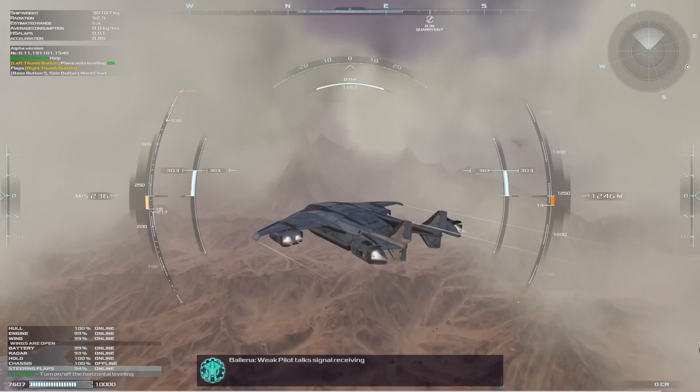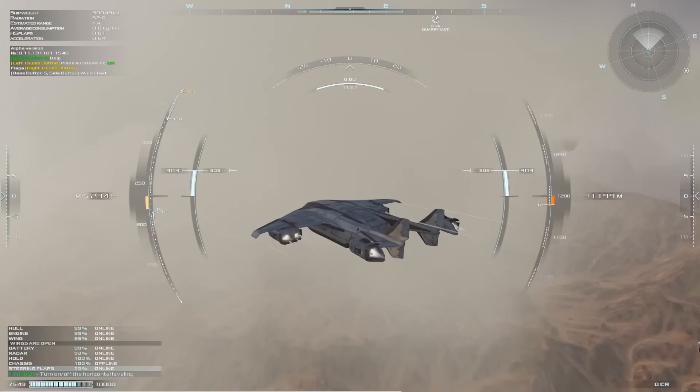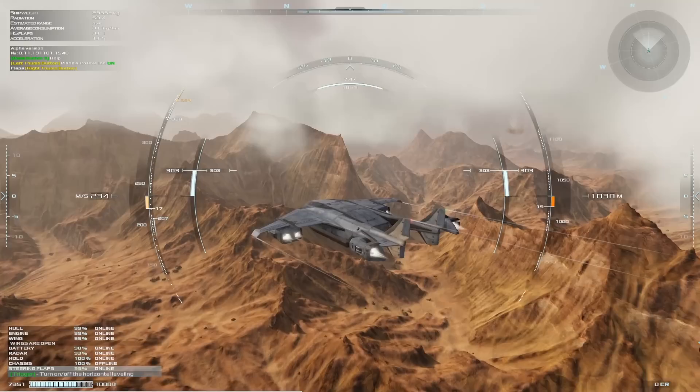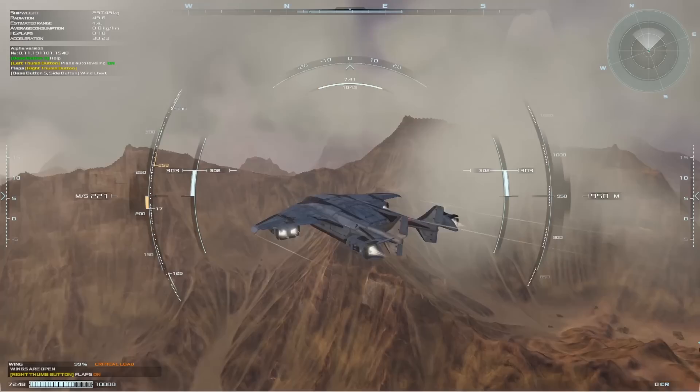I believe there's also a first-person mode to the game, though I can't remember how to get into the cockpit. Let me just hit some random buttons to see if we can get inside the aircraft. It looks like we've got steering flaps that are online. Our aircraft also takes damage as we fly, as the atmosphere of this planet is not very forgiving, but cargo still needs to be transported from location to location.